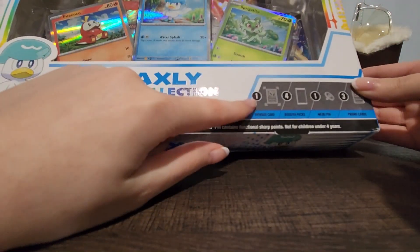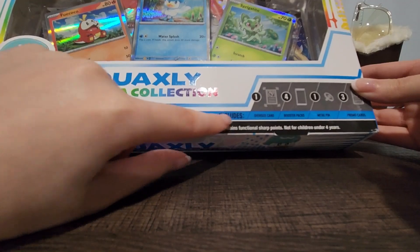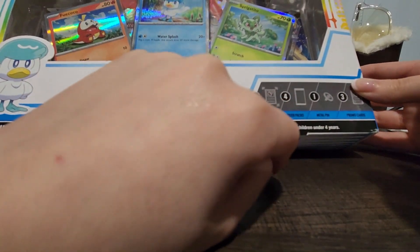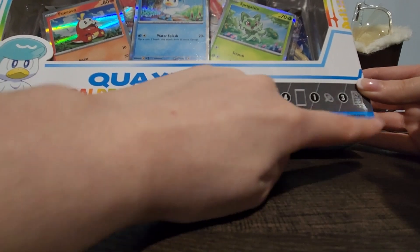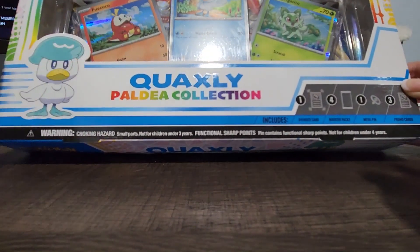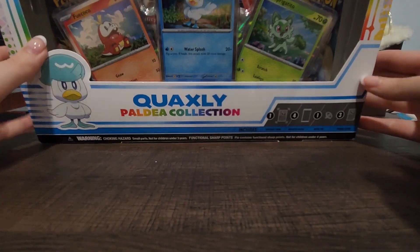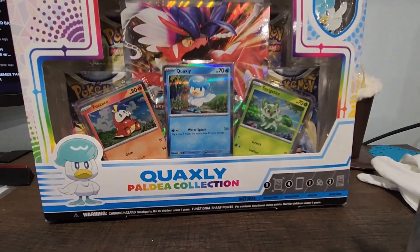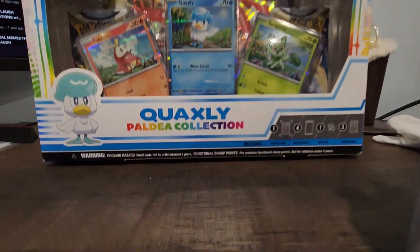I love that they always have the little 'it includes' info on the box. It comes with an oversized card, four booster packs, a metal pin, and three promo cards — you can see it right in the front there. Let me adjust my camera a little bit — there we go, beautiful.